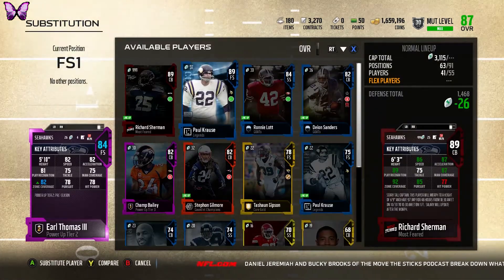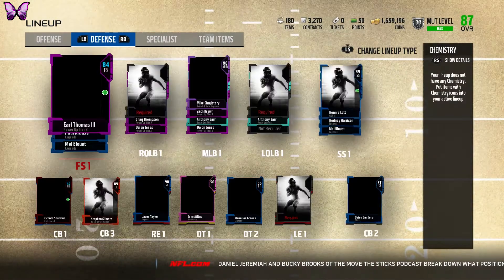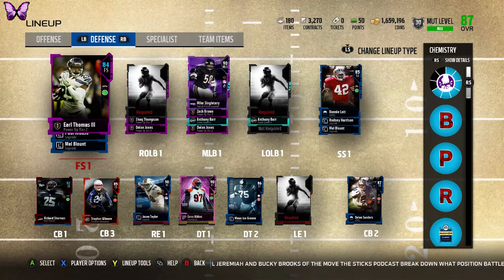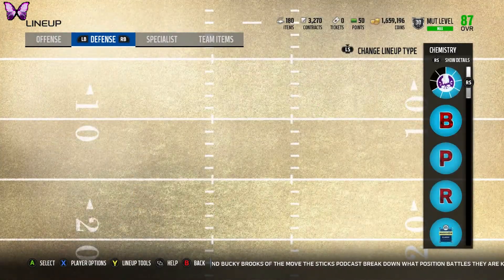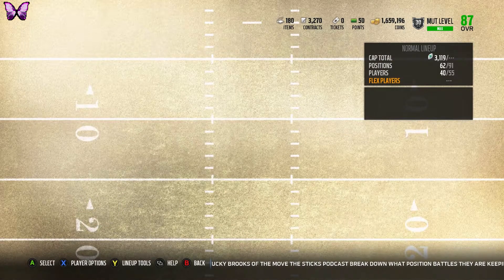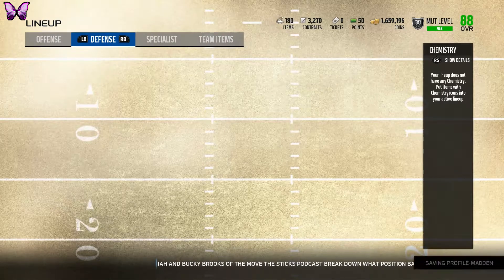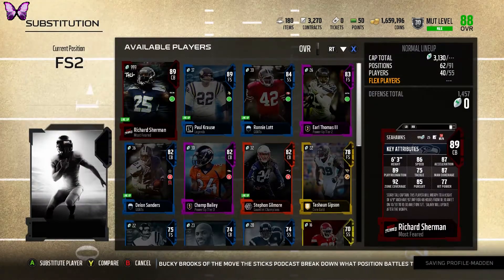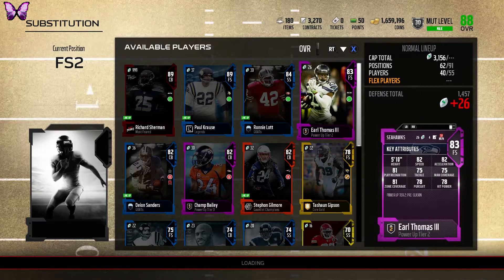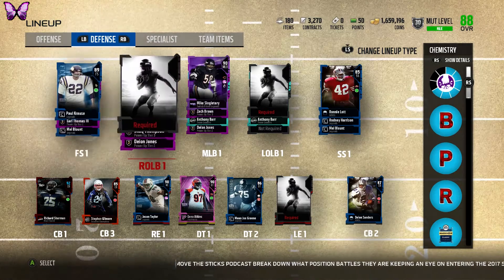I picked up the right end — the 90 overall Jason Taylor with 90 finesse moves, pretty good block shed, only about 200k, so I thought I'd pick him up. We finally have Paul Kraus back in the lineup — 89 overall. I removed the old one and put in the 89 overall Paul Kraus, taking us up to 88 overall with about 1.7 million coins left. Pretty good.